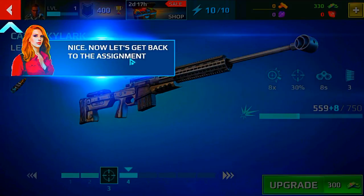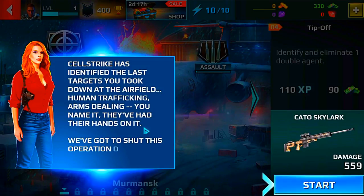Nice. Now let's get back to the assignment. Cellstrike has identified the last targets you took down at the airfield — human trafficking, arms dealing, you name it, they've had their hands on it. We've got to shut this operation down.